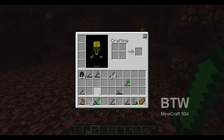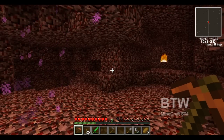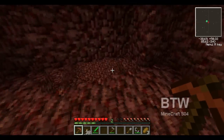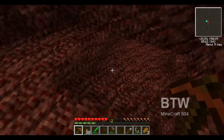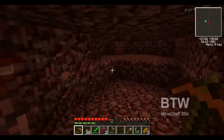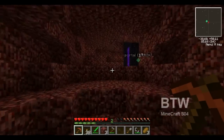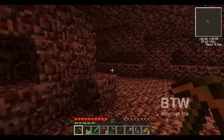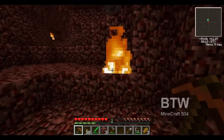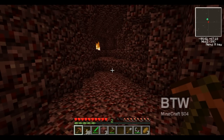I didn't really bring a good selection of picks, but you can pick up spawners, which will be very interesting because I can make my own experience farms right next to my house by just bringing the spawner to me. It's amazing. So I'm gonna go find glowstone and when I get some I will meet you back in the overworld.